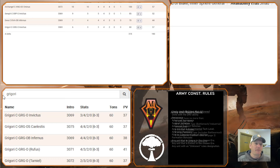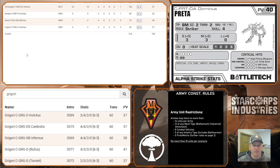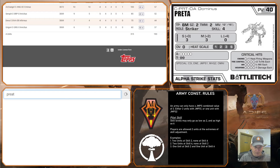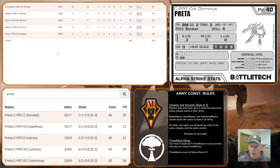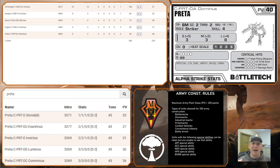The next mech is one of my favorites: the Preta Dominus. He's 12/16J — the big thing that stands out is Jump Strength one. He's expensive at 40 points, but usually how I play this Preta is I set him up on his own C3I network paired with one of my VTOLs. I like him to be an objective getter, a harasser, or to get behind your opponent's line and force them to fight on two fronts.